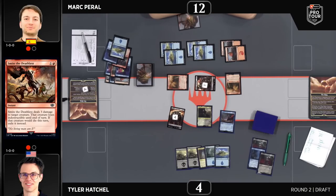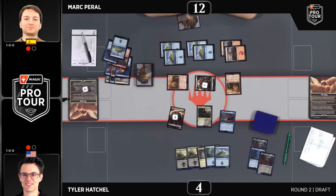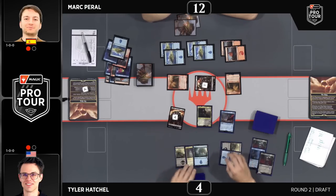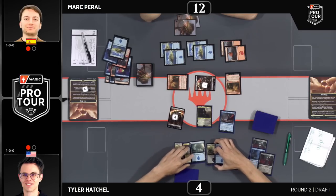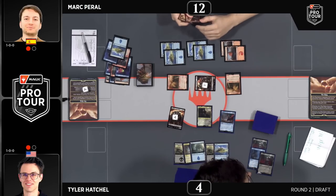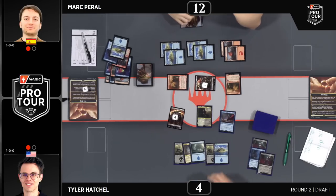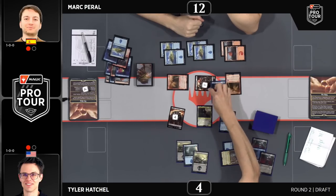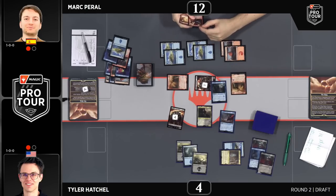There are creatures that embarrass Smite the Deathless a little — Denethor with four toughness, Eowyn another. But you'll take Smite the Deathless and you're happy with it. I think it's one of the best red commons. Tyler is thinking carefully about what to do. For two mana — already have Soothing of Smeagol, could be the Vanguard. This is going to be the turn that decides the game when you just had a massive attack for eight coming at you. The one thing Tyler does not have is the ability to just have a one-one blocker.